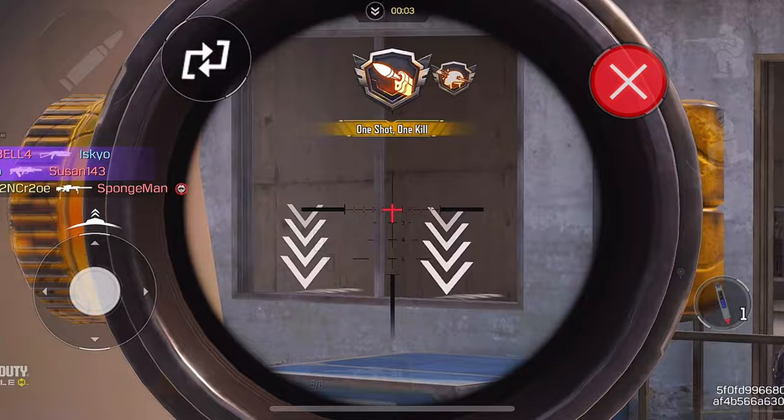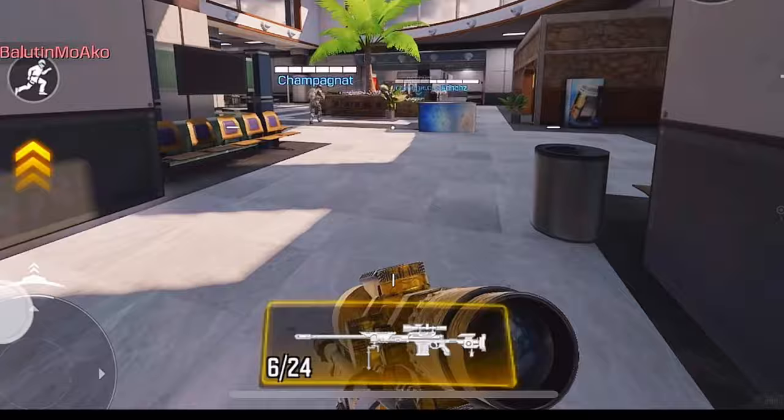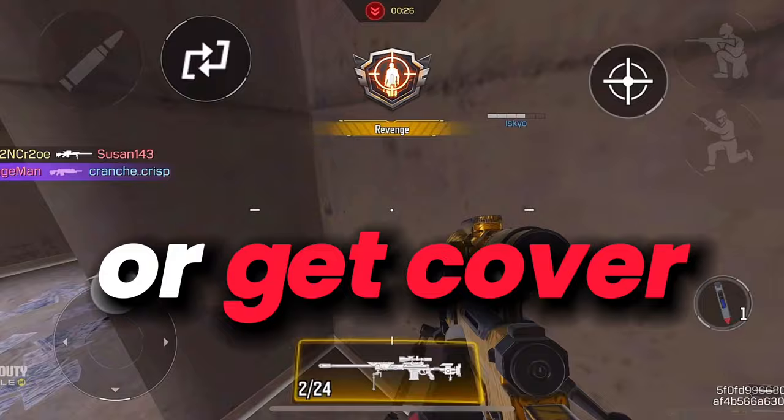Another tip: always remember to look at the number of bullets you still have, especially in game modes like hardpoint, domination, or deathmatch. If you are always watching your bullet count, you will avoid the problem of reloading in the middle of a gunfight — you should reload when you're down to 2 bullets. Never reload in open areas since you'd be 100% killed. Always reload at corners or behind cover, then come back to the battlefield after reloading.